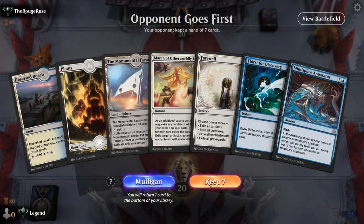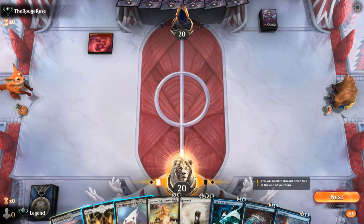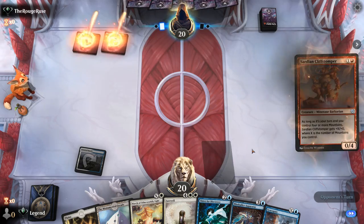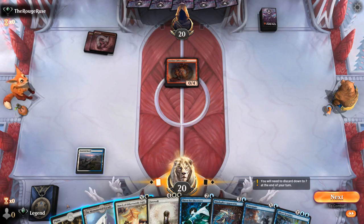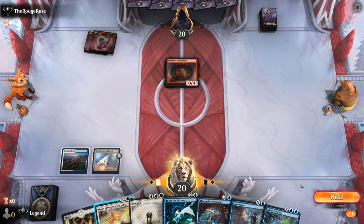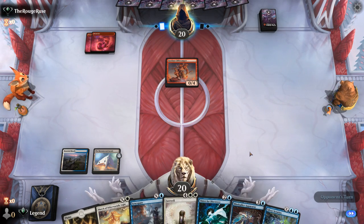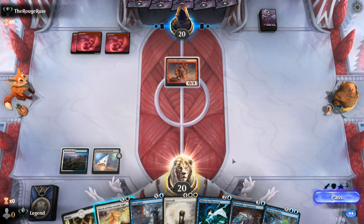We're on the draw, hand seems fine. We can use our facade to add extra oil counters to the apparatus. Opponent is on a midrange red deck with Cliff Stompers. I'll play the facade in case I want to discard a basic to Thirst, and I'll hold onto Syncopate. We've got the late game covered with apparatus into Scrutiny, so we just want to hit our land drops.